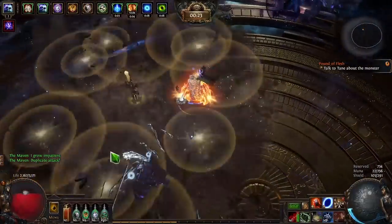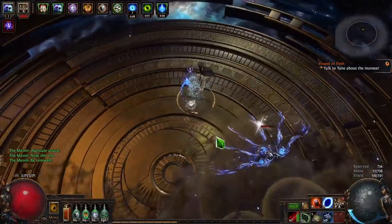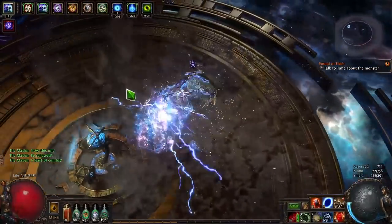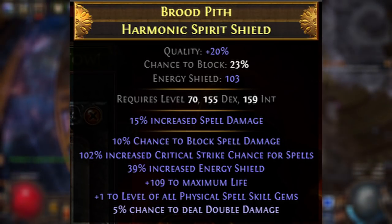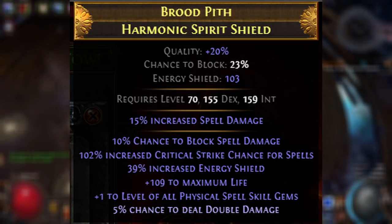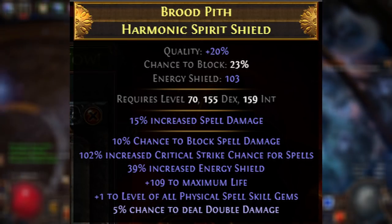For my offhand, I decided to differ from what most people are doing in that I swapped to a shield. Especially once you have all sorts of additional gem levels from Cold Iron Point, from your amulet, and potentially a corrupt on your items, extra gem levels aren't that impactful. The build doesn't have all that much life, even though it has incredible defenses, so a shield with a little bit of block, some more life, and decent damage scaling from either spell damage, spell crit, or plus-one gem spell crit, was a really good way to scale the character and round out my defenses while keeping my damage high.